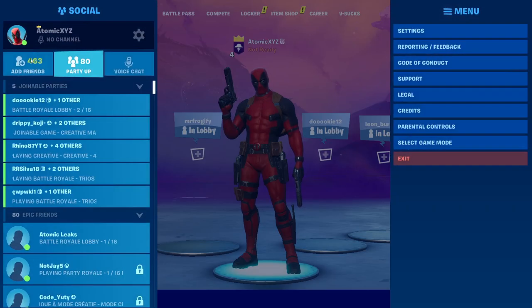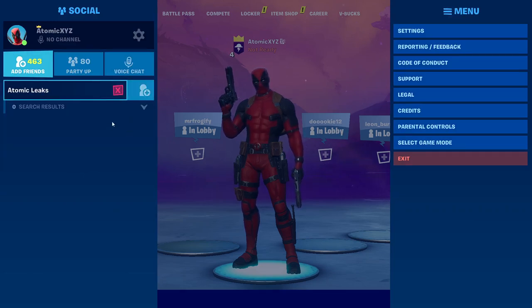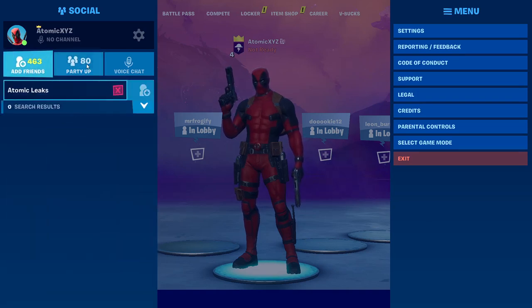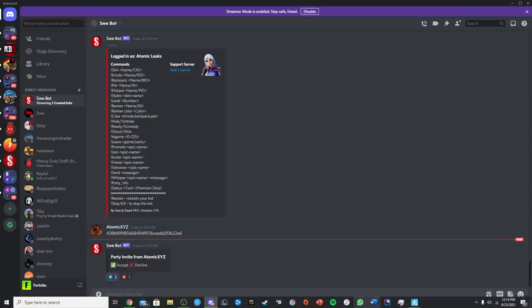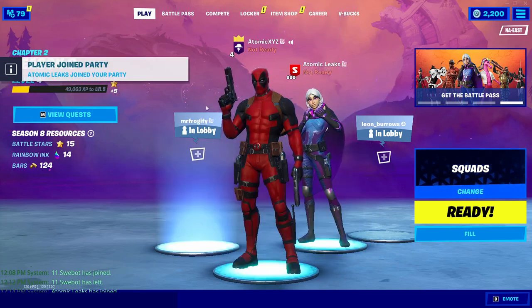Go back into Fortnite, go to Add Friends, and add the bot. If you're already friends with it you don't need to do that. Then click on Invite to Party, go back to Discord to accept it, and it'll join your party. You can do the exact same commands with this custom-named bot.